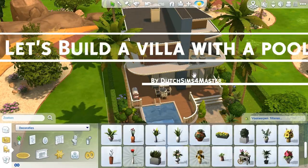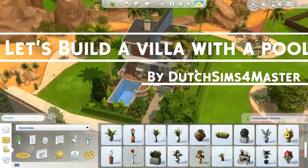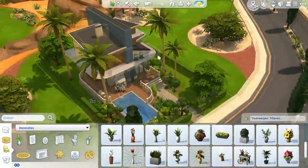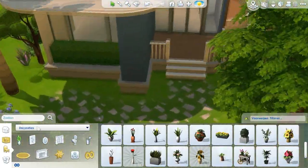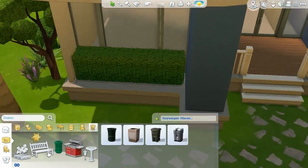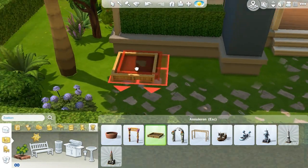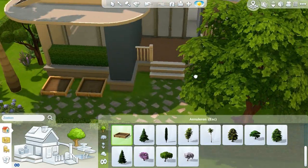Hello everyone, it's the Data Formas and welcome to part 4 of Let's Build a Villa in The Sims 4 here on The Sims Resource. In the previous parts we've actually built the exterior of the house, and in this part I will be making the interior. Just like in the next part, and then this series will be over, or at least very likely it will be.